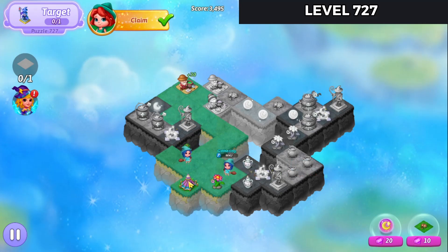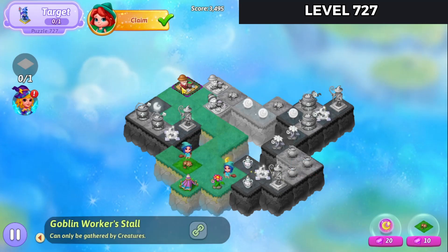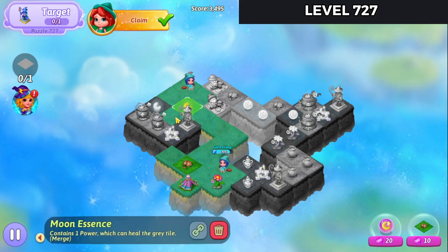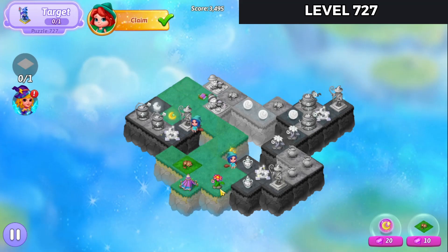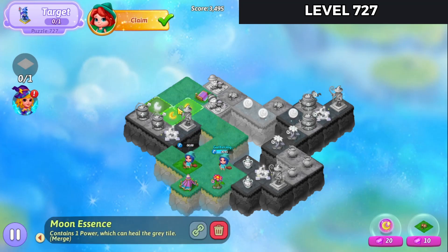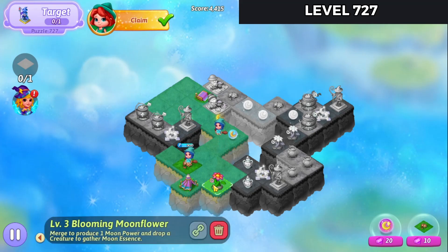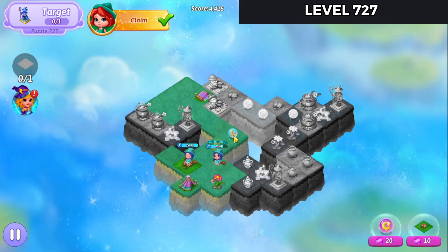We'll bring that down and start harvesting off of that. We'll harvest off the goblin up there. Harvest another essence here. Launch this heal in the middle.